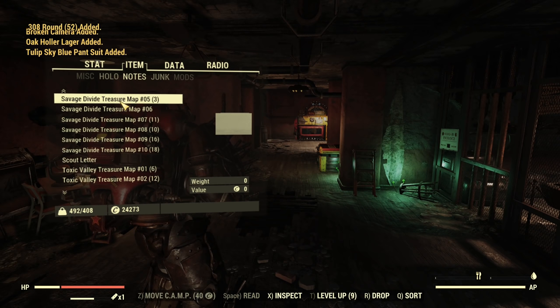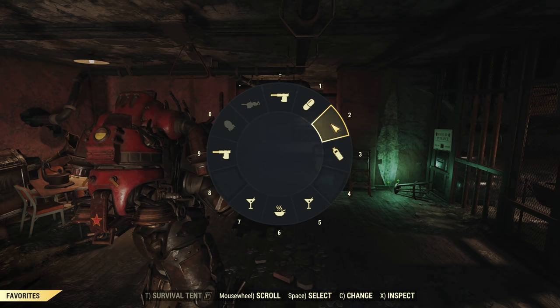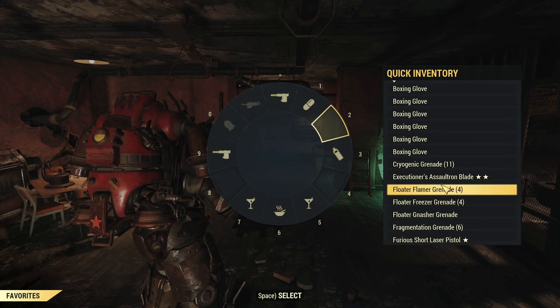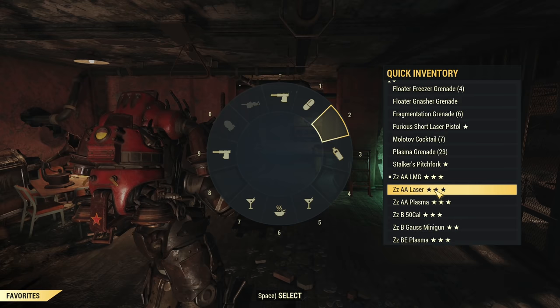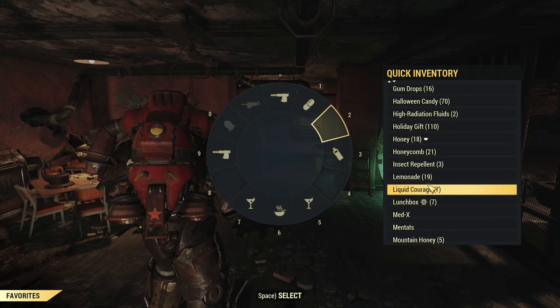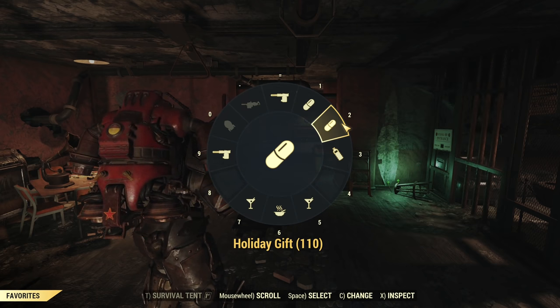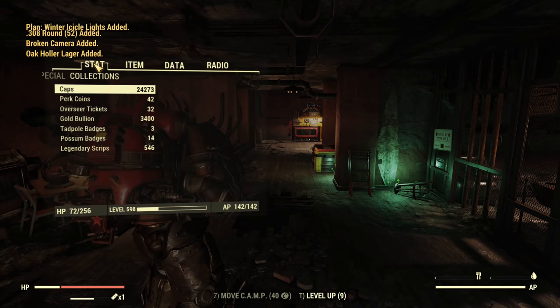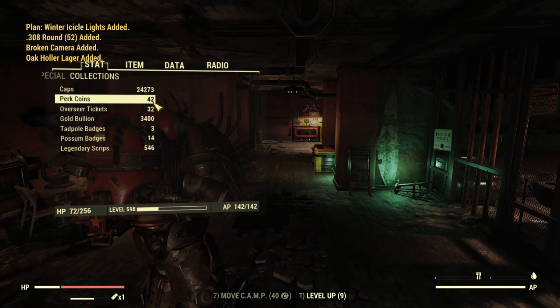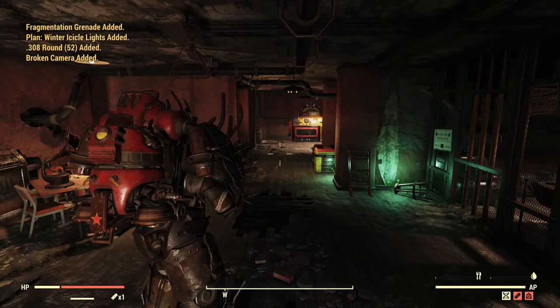I still have room for script and caps, so what we'll do is a bonus round and we will open 110 regular holiday gifts. Let me find them and equip them on the quick button. 110 regular holiday gifts. We have 4,500 ammo - let's take a look again at the collection: 24,546 caps. Let's see how much we'll get.